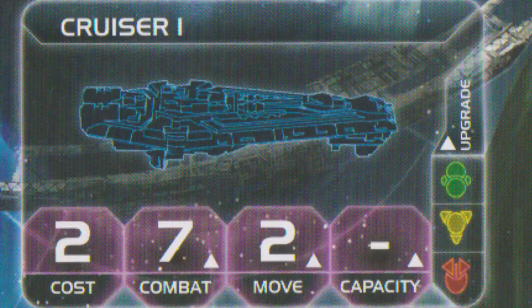Above that is the cruiser one. The level one cruiser is kind of a run-of-the-mill combat ship. It costs two — like the price of two destroyers — it hits better at seven or higher, and has the same speed. But you'll notice it has a lot of little up arrows, because the level two cruiser improves it quite a bit. The level two cruiser has stasis capsules. Its combat improves from seven to six, its move goes up to three — making it the fastest base ship in the game at level two — and it also gains capacity.